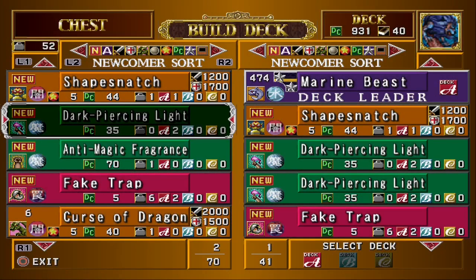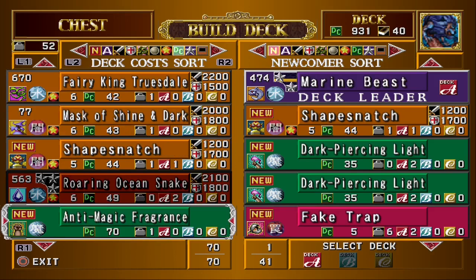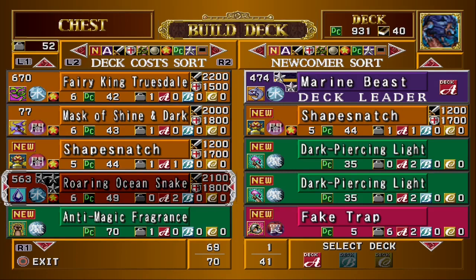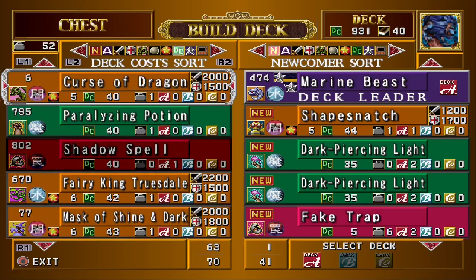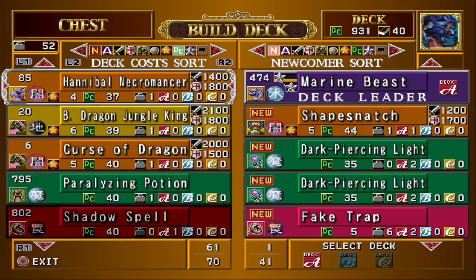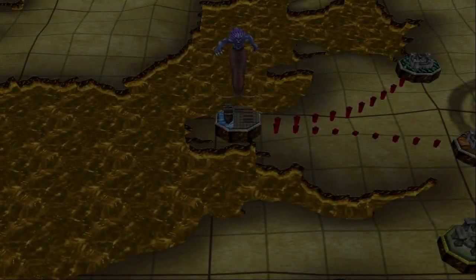We had to drop our deck cost quite a lot. I've taken out one of our Shape Snatchers — we had to make some sacrifices to fall into his deck cost. I've decided to keep our Roaring Ocean Snakes in, purely because I really want to keep the sea terrain switch that we rely so heavily on. I also took out our Paralyzing Potion — we already have enough trap support. And I've taken out our Curse of Dragon; we never really draw it reliably, and we'll rely on alternative fusions for Aqua Dragon, at least for this duel.